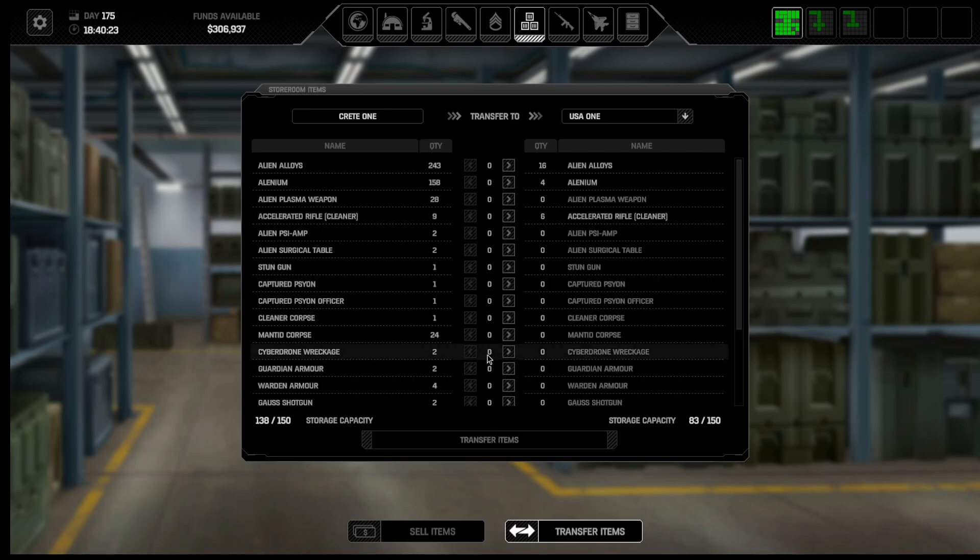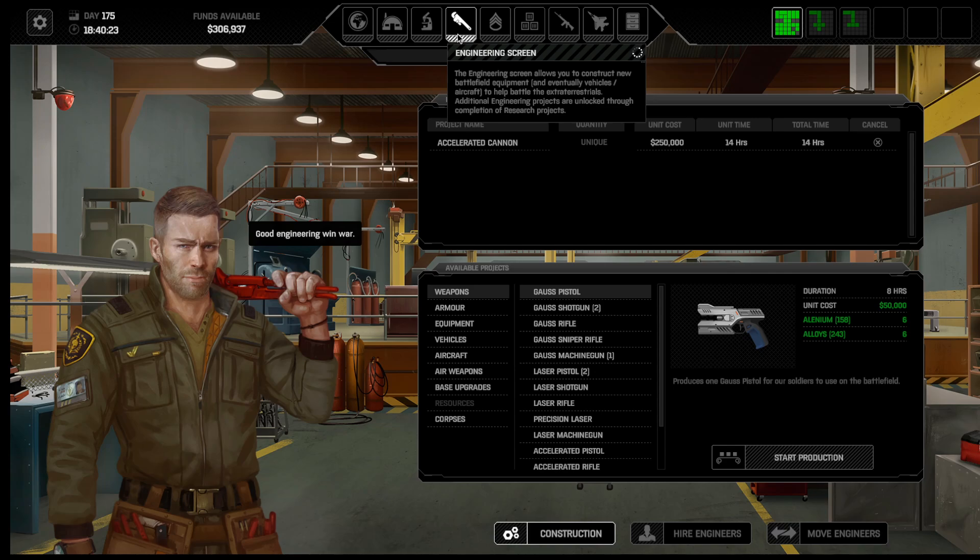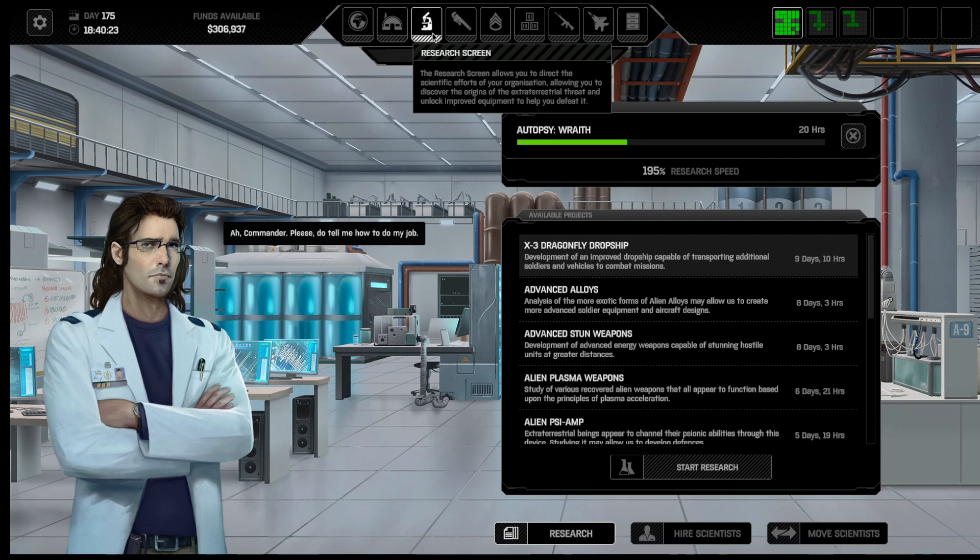Transfer those. I don't need this cleaner corpse, I don't think. So now I should be back to doing my thing. 14 hours to get the accelerated cannon, then I have to go get the gauss cannons. 20 hours to get the wraith done.